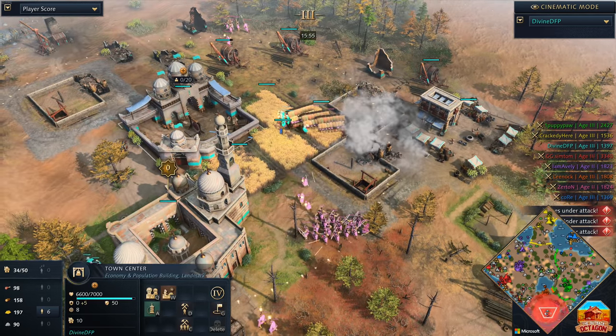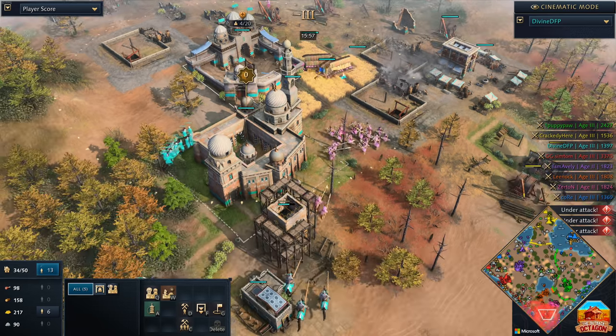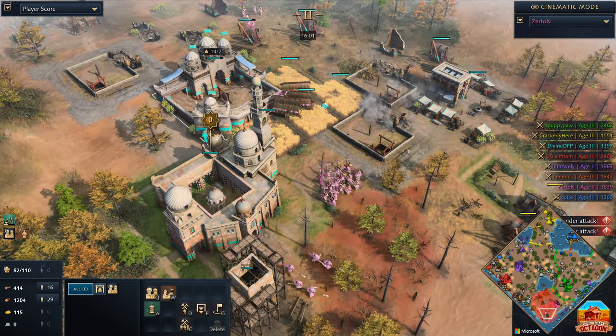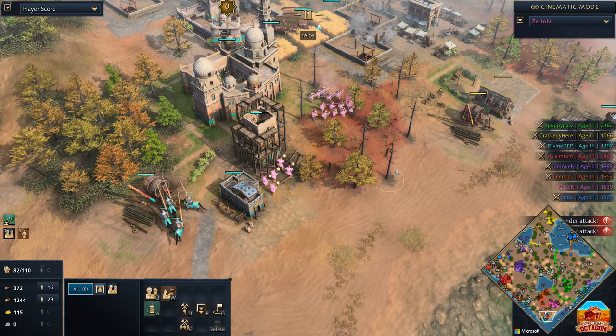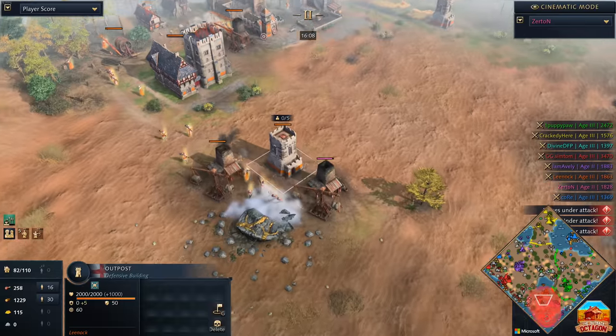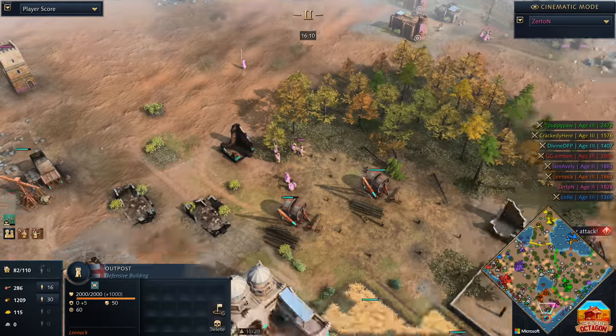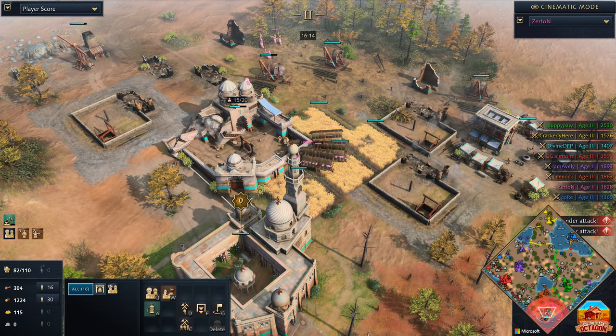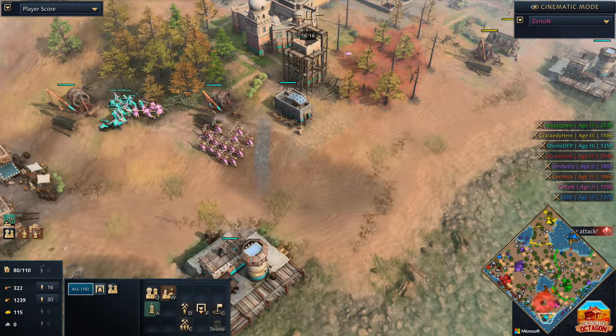Kor also reaching the castle age — congratulations Kor, you've made it to the rest of the world. We've still got two players in feudal at this point. We've got Averly towards the north who's booming up, he's got his third town center out. And of course we've got Zertan who is pushing quite hard. These spearmen continue to funnel in, the battering ram is going to be turning attention towards that town center. Divine looks like he might be on the edge. Zertan looking to claim some early points.